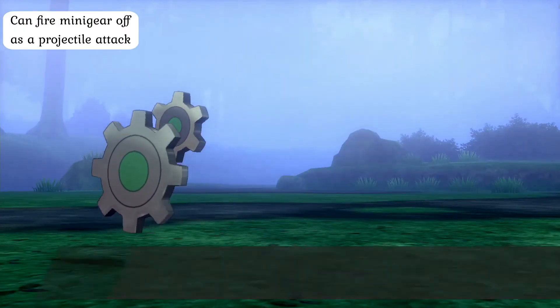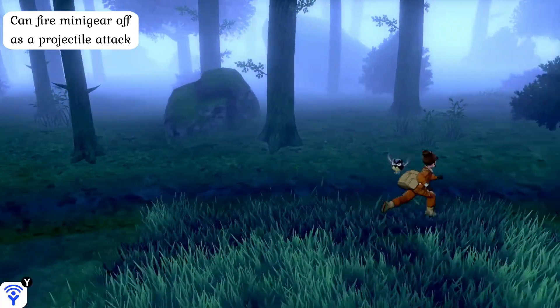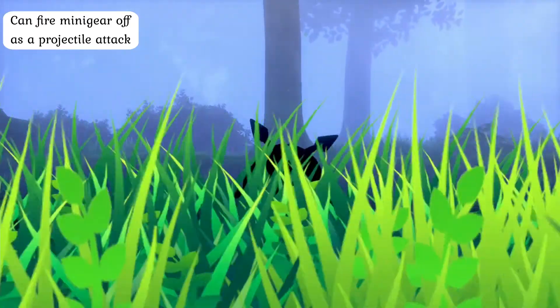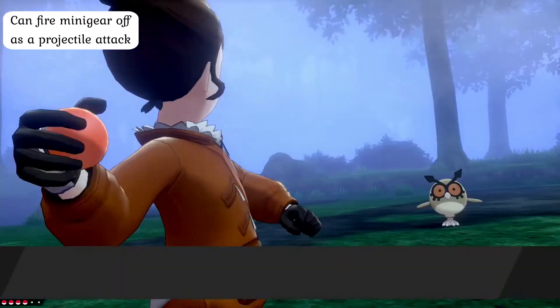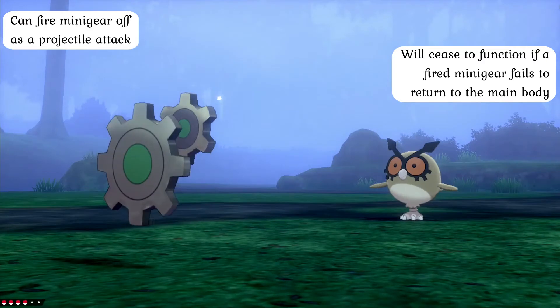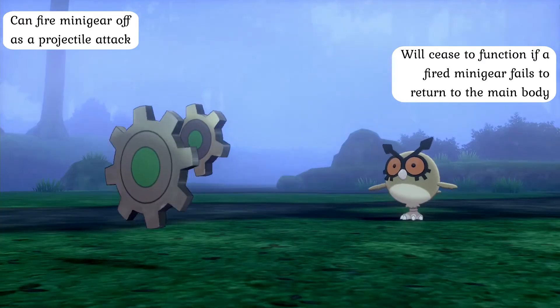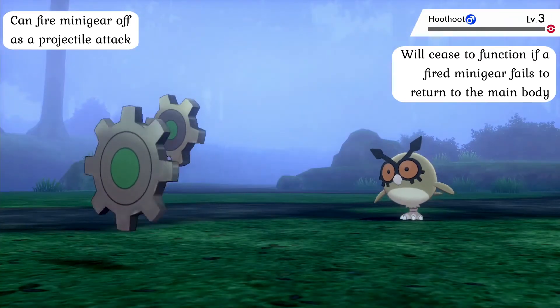In addition, because the primary gear of Clang technically exists separate of the other mini gear, Clang can fire its low mini gear repeatedly as a projectile after rotating it to an exceptionally high speed. This has the effect of turning the gear into a pseudo saw blade capable of easily slicing through soft flesh and weak armor. The only catch to this attack is that the mini gear must return to the primary gear after attacking like a magnetically bound boomerang. If this does not occur, the primary gear will quickly run out of reserve energy and stop functioning.